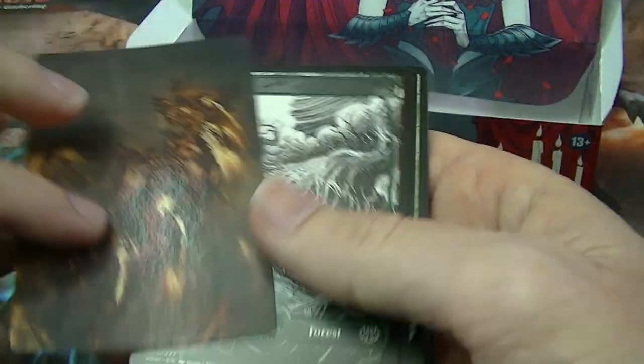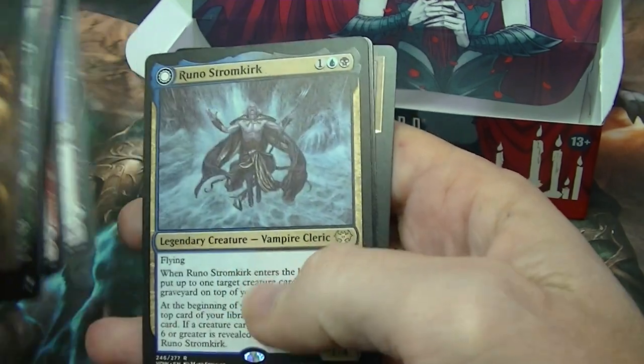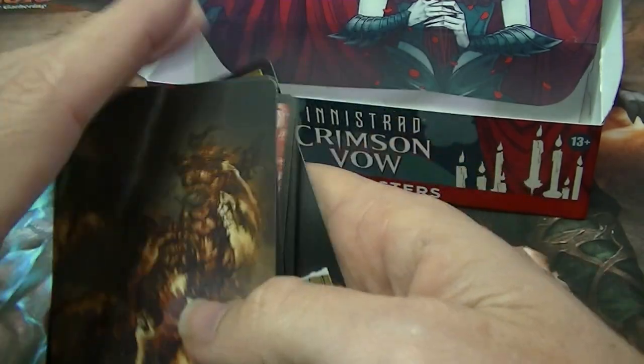I like things a bit simple. Last pack everyone, let's see how we go. Do we finish on a great one? Runo Stromkick for a rare and a foil.